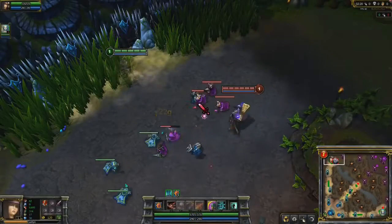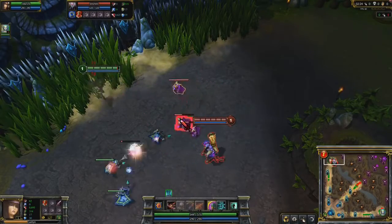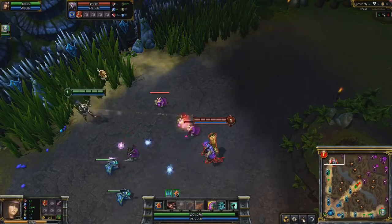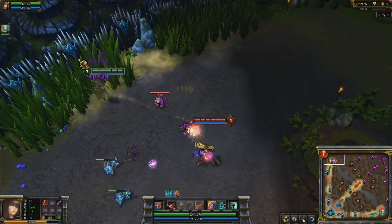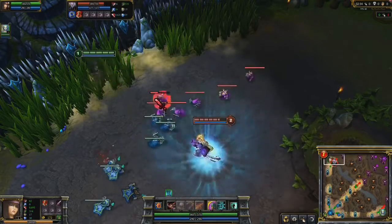As a physical carry, Caitlyn can excel in all three lanes. If she takes top, she can use the brush to prep Headshot. Hit minions three times within the brush and one time outside of it to prepare the attack. Using Headshot to repeatedly harass enemy champions is a great way to gain dominance in lane.